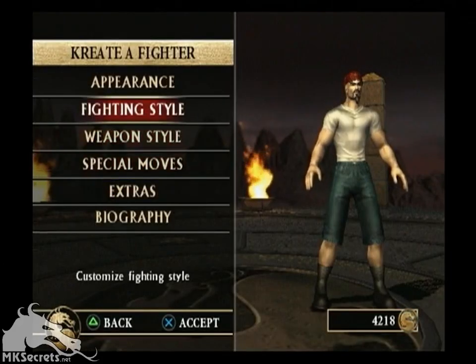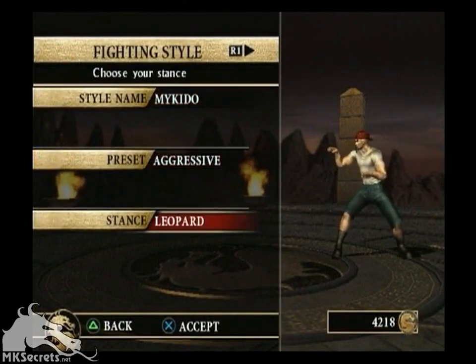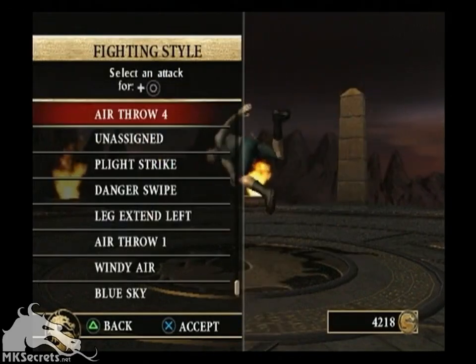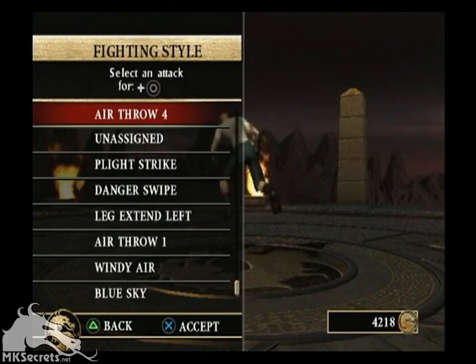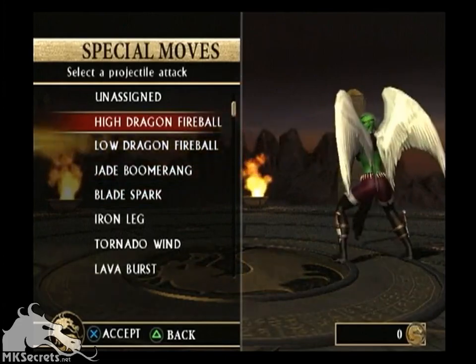After you define the look of a character, then you can go in and name the two fighting styles, and you can assign different attacks. One of the really exciting things is, besides just punches and kicks, you can actually create your own combos. So you can create your own string of three or four attacks and put those right in the game.